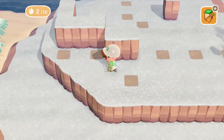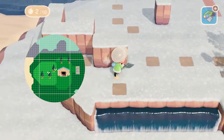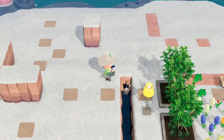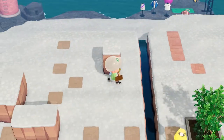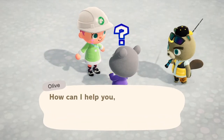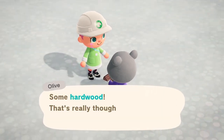Then, if you notice on the map, the left side of the acorn is supposed to be light green, which means it's supposed to be higher up. So here I am trying to make another level for this acorn and also experimenting with waterscaping to see if it's not going to work with terraforming — maybe I can do it with waterscaping. As I was making this, I noticed Olive had a thought bubble, so I came down to talk to Olive. Gave her some hardwood — I don't know how helpful that is for her.